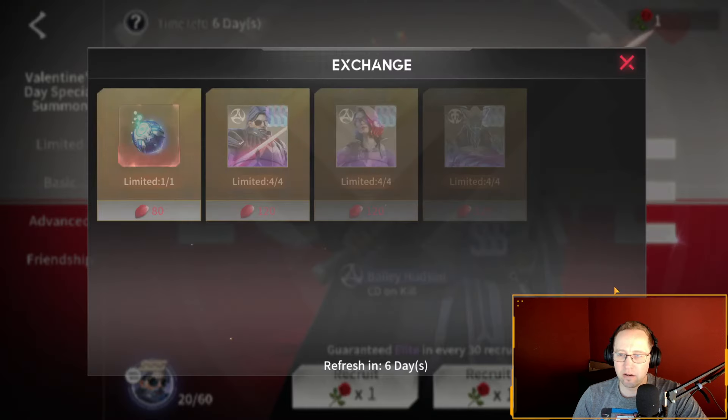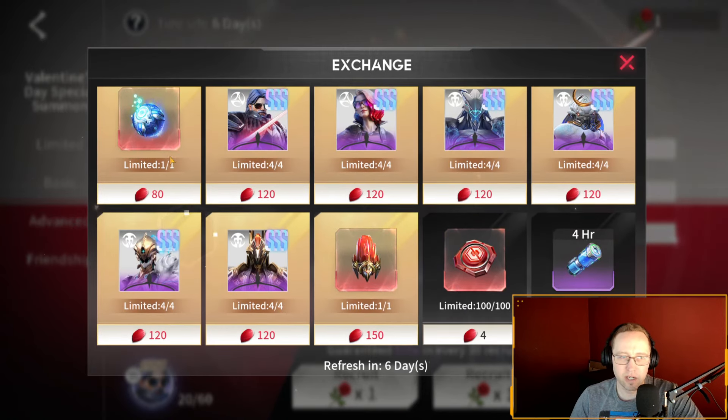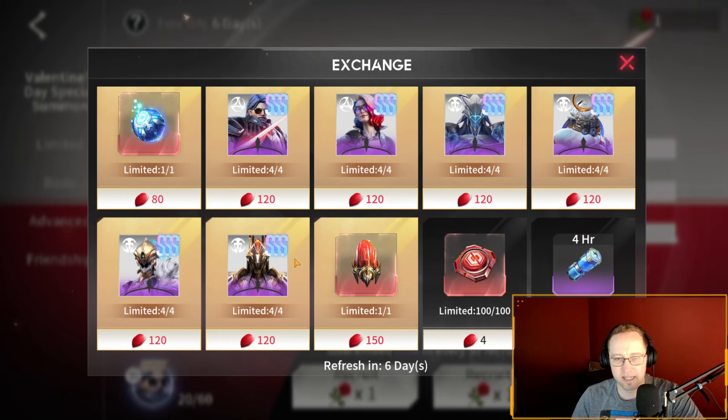This exchange shop — this banner — is not for you if you're free-to-play. The gene hybrid is at 80 roses, the SSS character is at 120, and the hyper evolution SSS crystal is at 150.